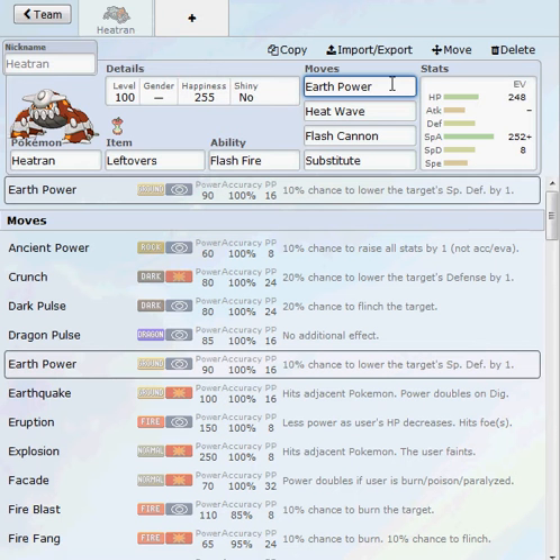The reason why Earth Power is so good is because it hits Groudon real hard — usually a two-hit KO, not really a one-hit KO, but it really all depends. If you get a crit with Earth Power though, that Groudon is going down.